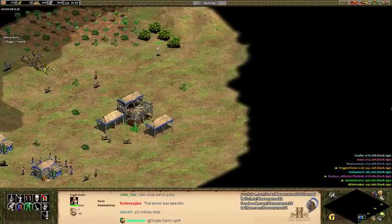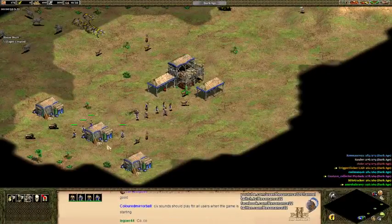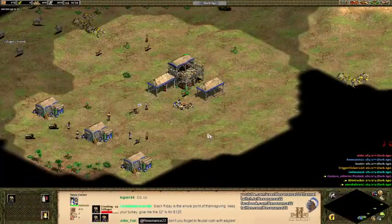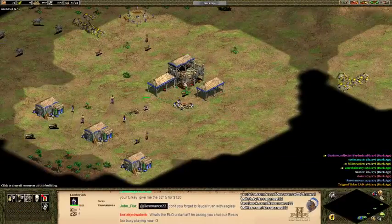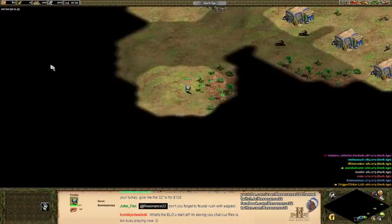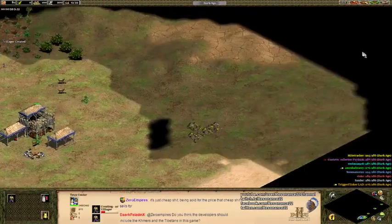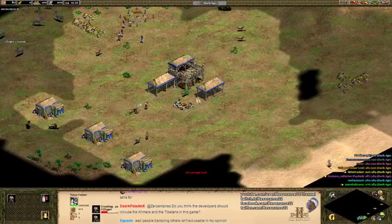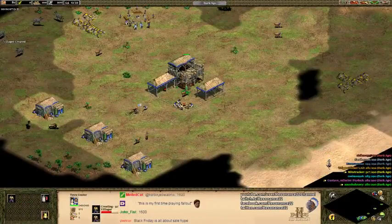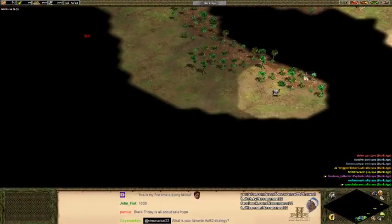I'll probably have to play a little more aggressively this game. I'm not sure what my start is supposed to be, but apparently I start with a lot of extra villagers. Since it was Incas I didn't need to build that house — purely muscle memory. That terrain over there is some new terrain they added; I believe your buildings take additional damage from enemy units if you build on it, so I'll try to avoid that.